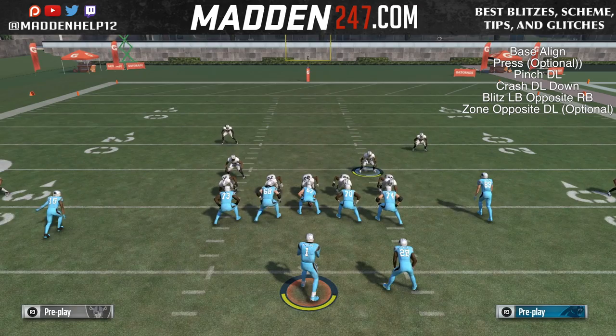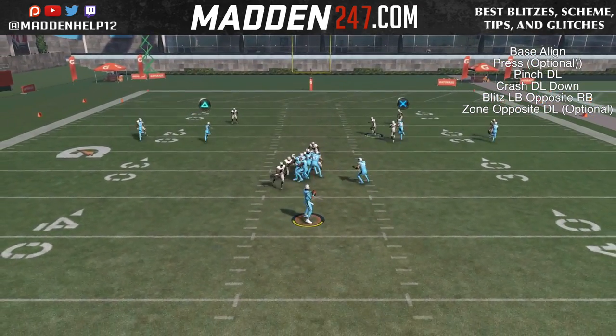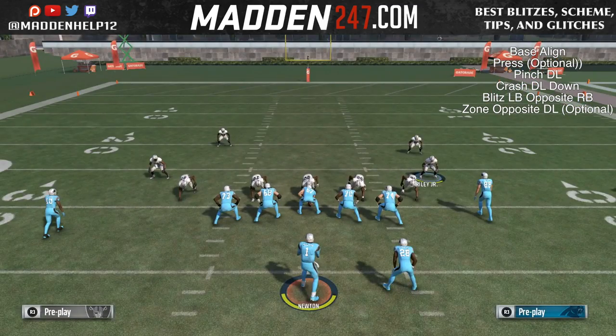The press and the zone and the D-line is optional if you want to get more people in zone. The press is just so you can make everything look the same. So you see there, we have a block running back and still it comes free, untouched.